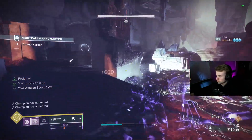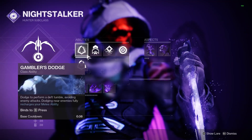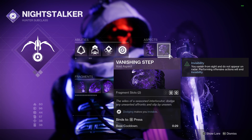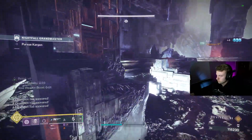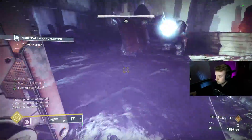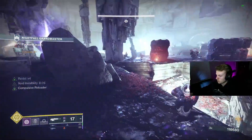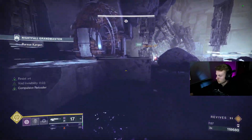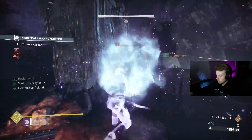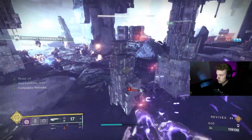To get the absolute most out of your void subclass, make sure to run Gambler's Dodge, Trapper's Ambush, Vanishing Step, and Echo of Obscurity. This lets you smoke bomb for invis, dodge for invis to regen your smoke bomb, and then smoke bomb once again. You're also going to have Echo of Obscurity so that you can infinitely finish enemies to stay invis. Reactive Pulse also helps give you an overshield on finishers if you want that too.